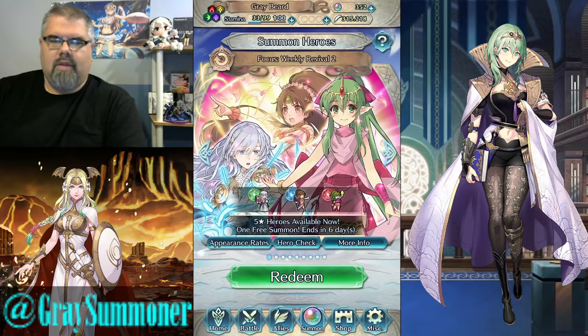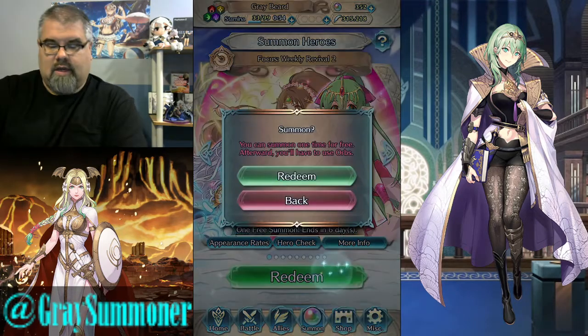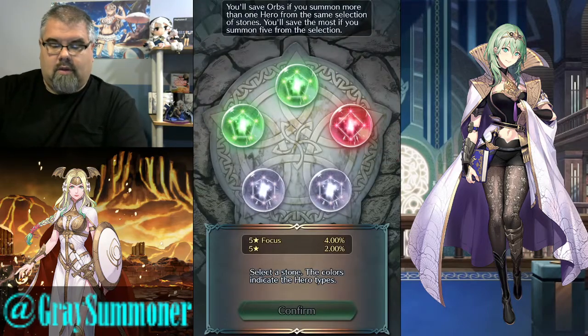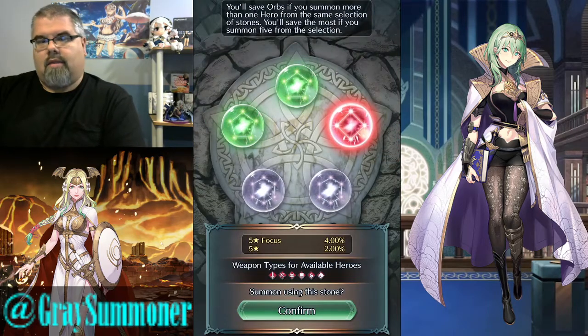The first banner will be the Focus Weekly Revival number two. I have all of these units, but a merge for Young Tiki wouldn't hurt my feelings for whatever reason. And this will also be the Group Summon. I'm going to select that red right there.